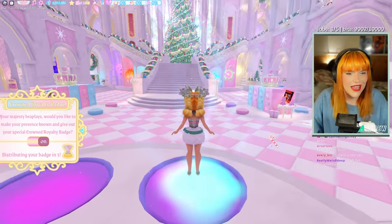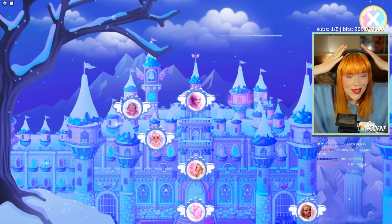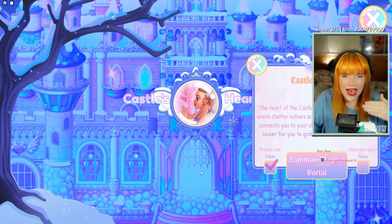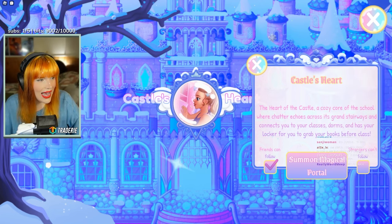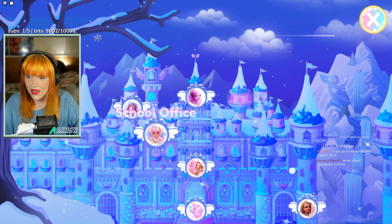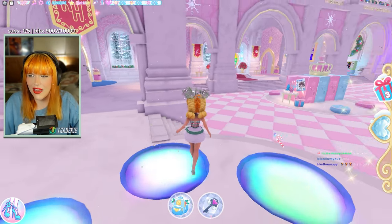Let me click on the teleport map — oh, the castle's all sparkly! 'Castle's Heart — the heart of the castle, where chatter echoes across its grand stairways and connects you to your classes, dorms, and has your locker for you to grab your books.' It's called Castle's Heart — I assume it replaces the front office. That's such a cute name — I'm definitely going to cry.